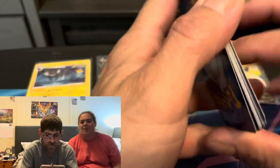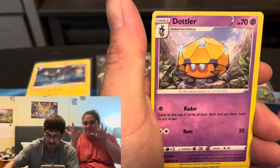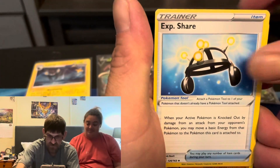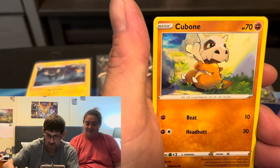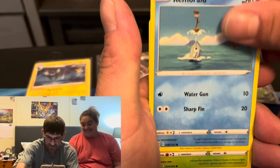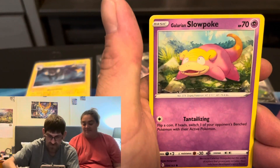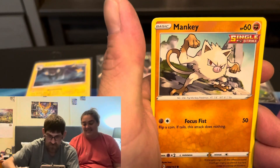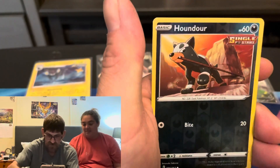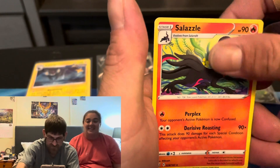Funny thing is I looked at the code card color but then I remembered it doesn't really matter. Darkness Energy, Duskull, Carkol, Experience Share - come on - Rapid Strike Memory, Scizor, Galarian Slowpoke, Mankey Single Strike, reverse holo Houndour Single Strike, and Snom non-holo rare.